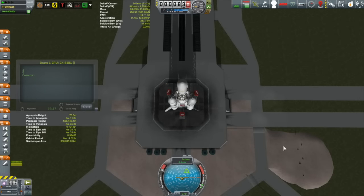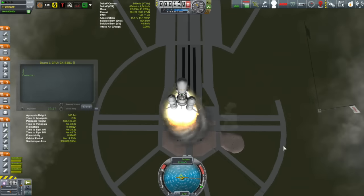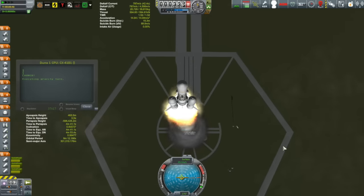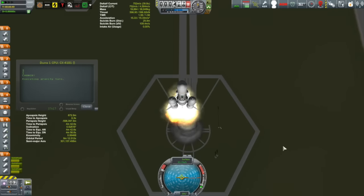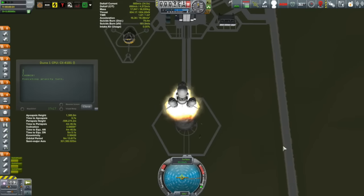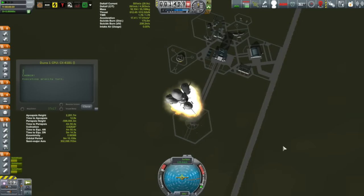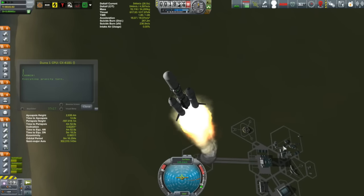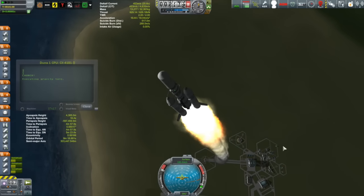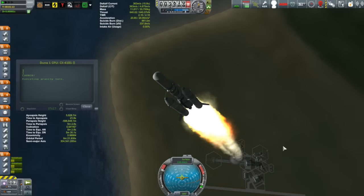Now for the main event: Duna One. The mission — fairly obviously — is going to Duna. It's an unmanned orbiter probe; it'll orbit Duna, investigate Ike, and we'll talk about the delta-v requirements and mission plan shortly. This episode you'll just see me plot the transfer burn. It's going to be a while until I get to Duna, so don't expect that this episode or any episode in the near future. The lifter is pretty close to what I've been using on the Cursed Docks — a pretty standard lifter with big SRBs added to get it off the pad.